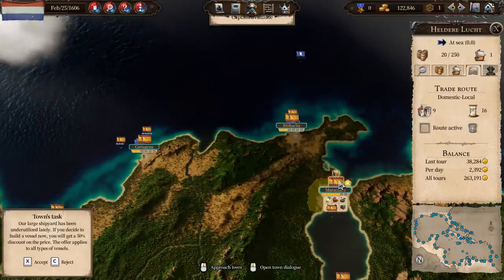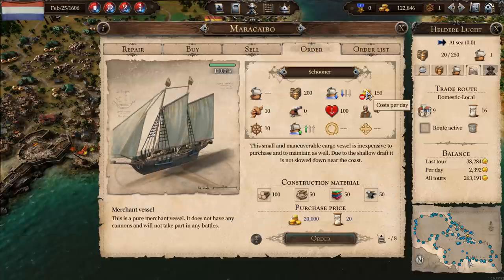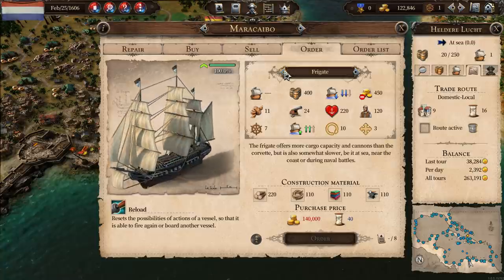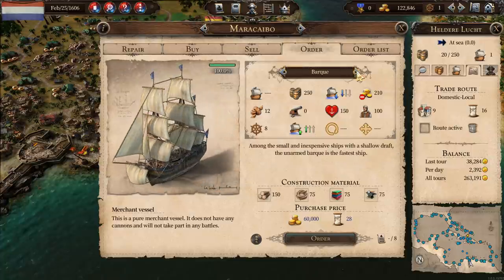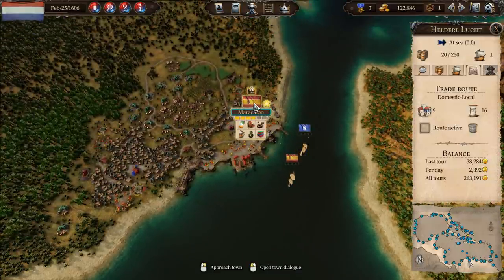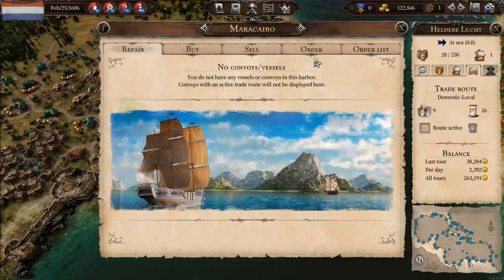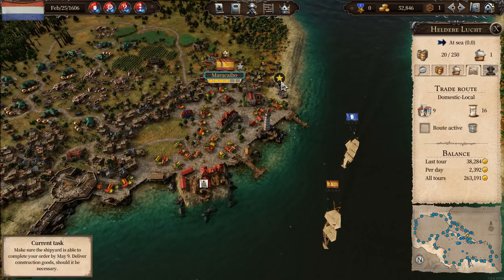Maracaibo's got a task - our large shipyard has been underutilized lately. If you decide to build a vessel now you'll get a 50% discount on the price. The offer applies to all types of vessels - sloop, brig, bark, fluke, corvette, frigate. We could get 70,000 off a frigate. If we wanted to make the most of it we'd do it on a frigate. So accept it - then we go into the shipyard and order a frigate for only 70,000. Hooray, order it.